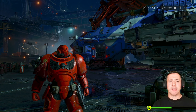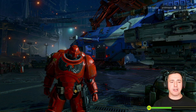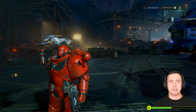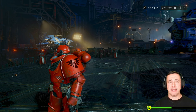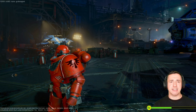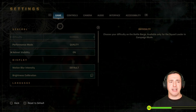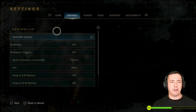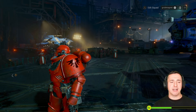In this Space Marine 2 parry guide I want to give you some tips on parrying and where to practice it. First you need to know the parry controls - on PlayStation that's L1, on Xbox that's LB. If you're unsure, hit the menu button, go to Settings, then Controller Layouts. You'll see parry/shield block listed there, depending on whether you're the Bulwark or a standard class using a combat knife.